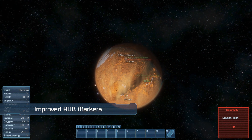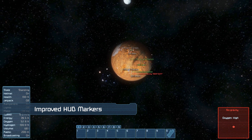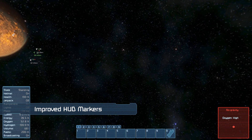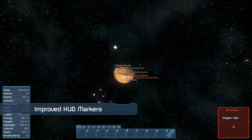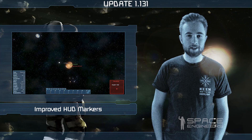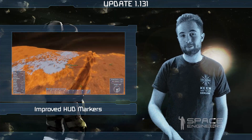These improvements should mean less clutter on your screen, and it will be especially noticeable on dedicated servers with many beacons and antennas. Please note that this is the first iteration of the improved HUD markers and we would love to hear your feedback on how we can improve them even more, so please do leave those below.